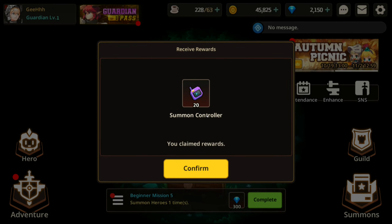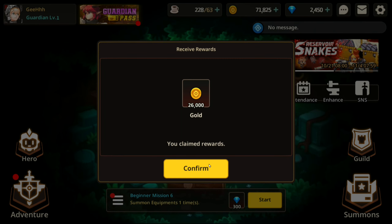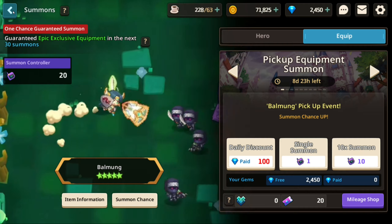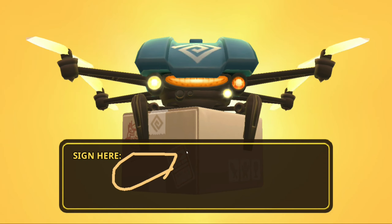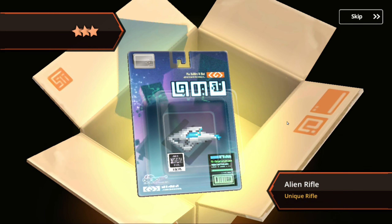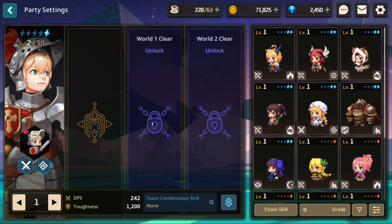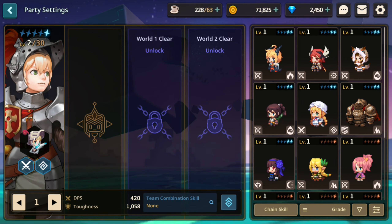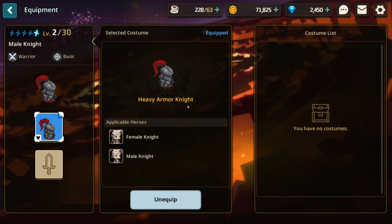They gave us 20 summon controllers. We're still receiving rewards - accept all, beginner mission 6. Summon equipment one time - single summon. Alien rifle. Let's equip that alien rifle. How about the costumes - there it goes, equip. Look at this - we're now a heavy armor knight with the Black Knight costume.